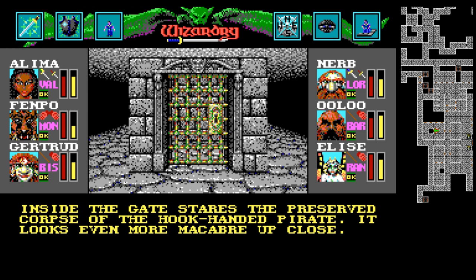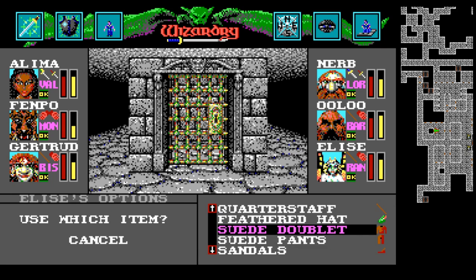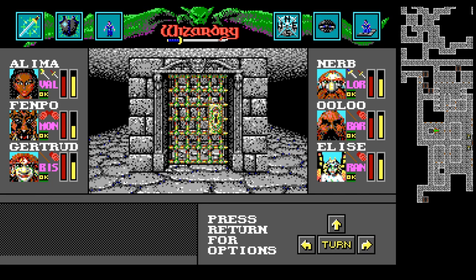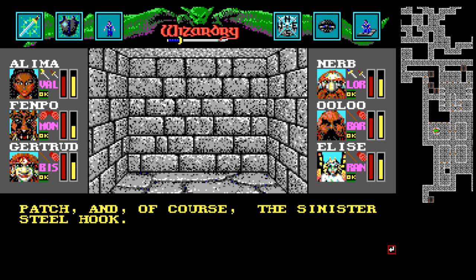Inside the gate stares the preserved corpse of the hook-handed pirate. Looks even more macabre up close. So I think this is the Captain, and if you recall, a long time ago Lamont gave us the key to free the Captain, so to speak. When you touch the body, it disintegrates into a pile of ash and bone, leaving not but a coat, a tricorn, the stuffed parrot, an eyepatch, and of course the sinister steel hook.